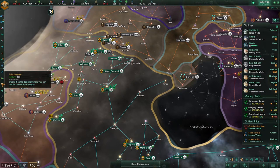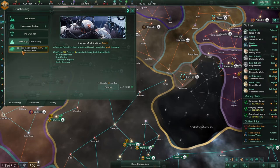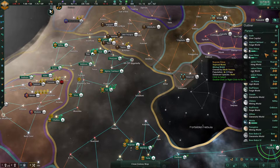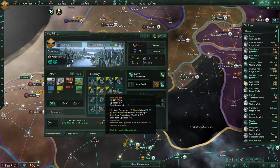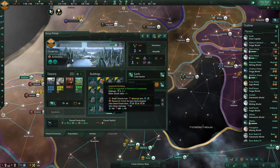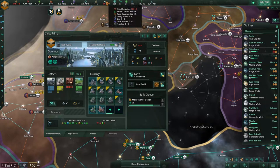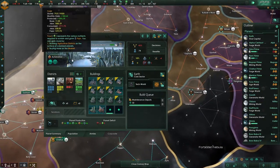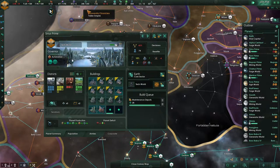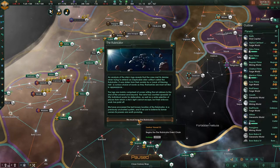We've got a lot of things to do. Changing the species shouldn't take too long — 11 months remaining. Research output is such a nice thing. All of these research buildings will have to be upgraded, but the upkeep — exotic gases and stuff — is really painful. Let's save up on influence. This negative 14 is nothing.